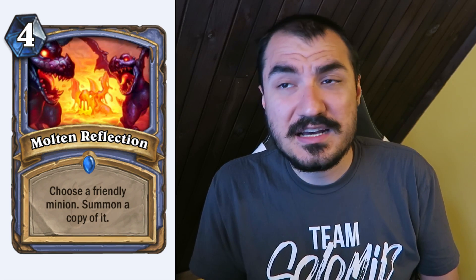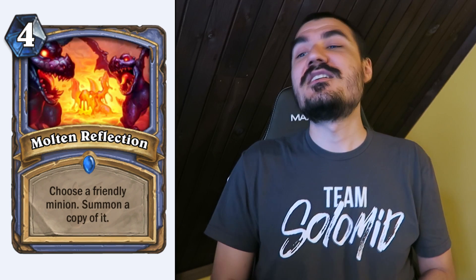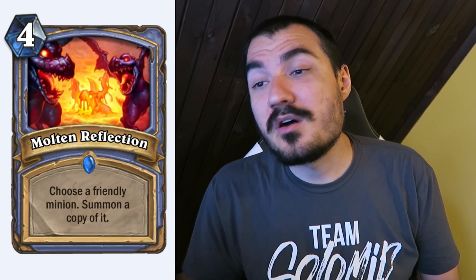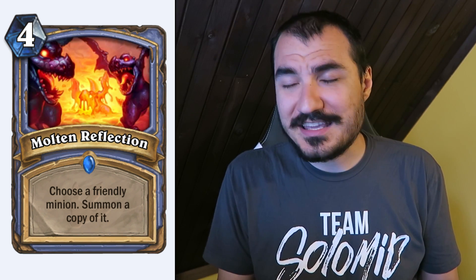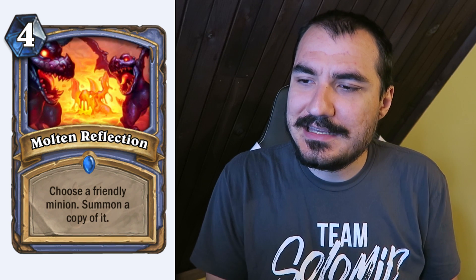Molten Reflection: 4 cost Mage spell. Choose a friendly minion and summon a copy of it. Extremely powerful — even just playing it with a 5-drop is pretty strong. If you play an expensive minion that survives the turn, the tempo here is extremely high. I think it's going to be pretty good in Arena, but you'll need a decent balance of high-quality minions for it to actually be playable. Otherwise you might draw dead. In constructed, if you design your deck around it, it'll be consistently good. In Arena, the range is huge — extremely game-winning in some cases, and complete crap in others. Still a pretty powerful card overall.